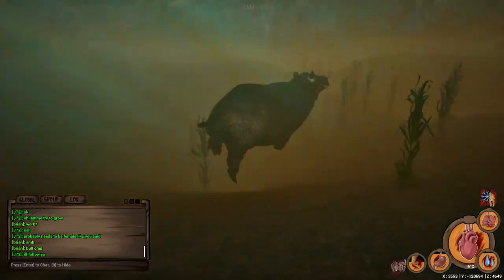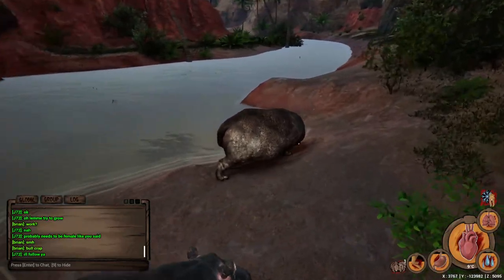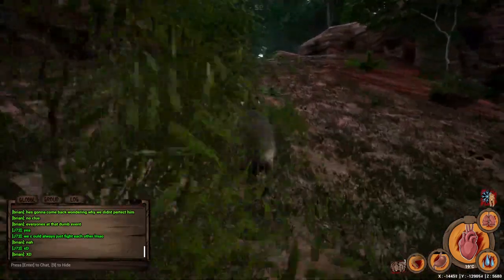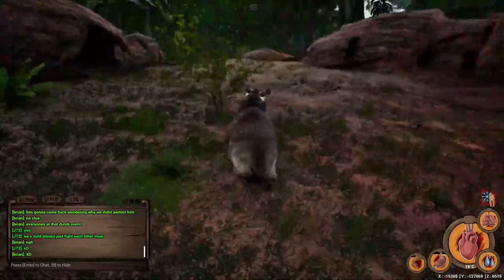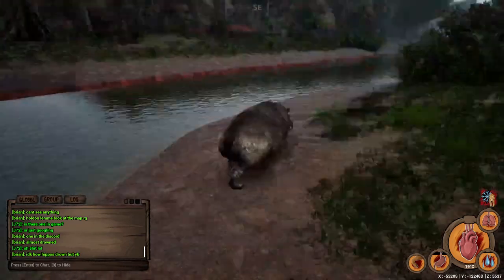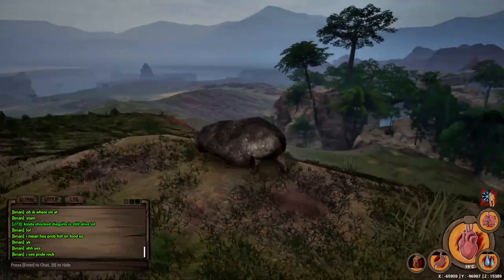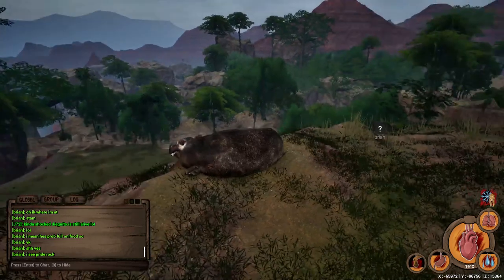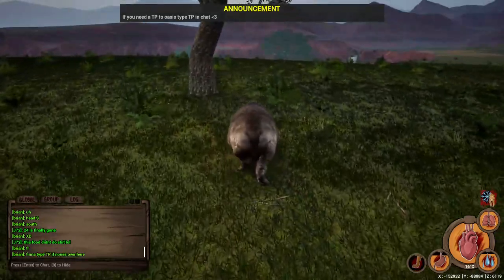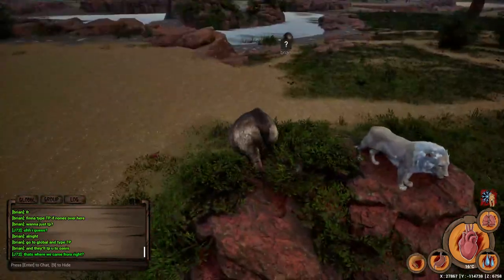We set off for a place called Pride Rock, a well-known location in the game that Brian was sure people would be at. Unfortunately, during this long adventure the server was actually hosting an event — a baby battle royale, they called it. It was great to see, as having an active server with community events is always fun, but it had the unfortunate side effect that no one was really roaming the world. Our adventure took us through a river canyon which was honestly really gorgeous looking and probably the most impressive area of the map I'd seen so far, and then up to the mountain of Pride Rock — but not a soul could be found.